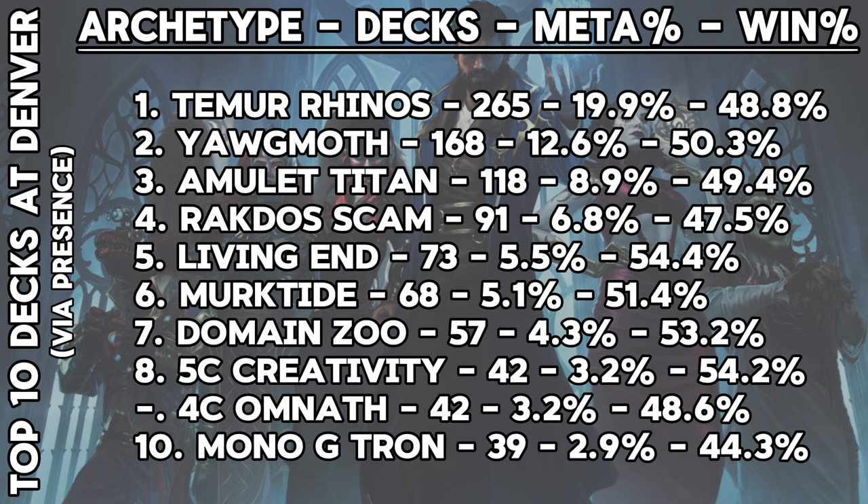The other known quantity going into Denver sits in second with 168 decks, which is Golgari Yawgmoth. There are even more versions of Yawgmoth splashing for colors, but the classic version was still runner-up for popularity with an even 50% win rate. Surprisingly, Amulet Titan was third in presence with 118 decks, but barely missed out on that 50% win rate.